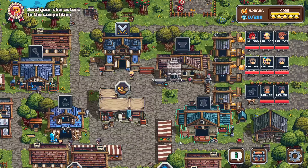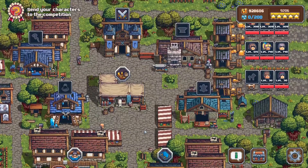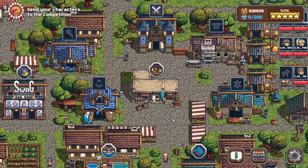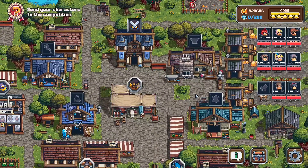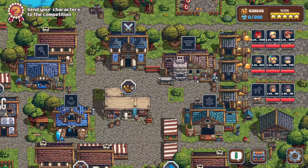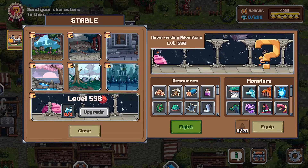It's not terribly complicated because me and a few other people have already done all the work for you. There are a few builds: there's a legacy meta build which is no longer obtainable, there is a current meta build, and then there is a current meta build which excludes endless mode.